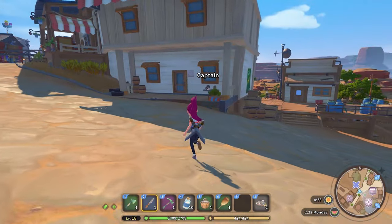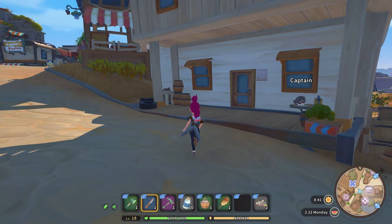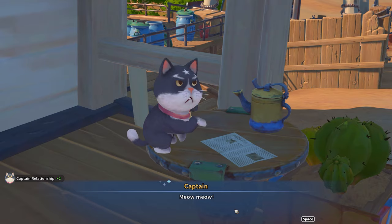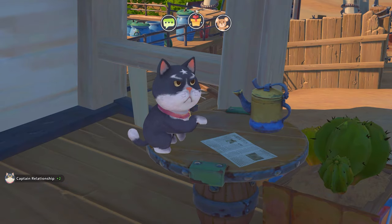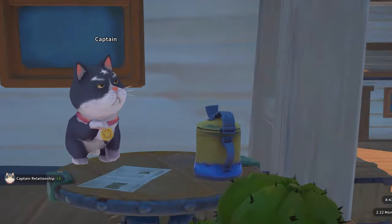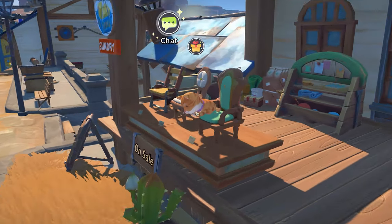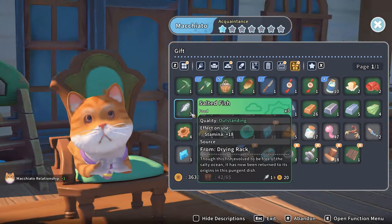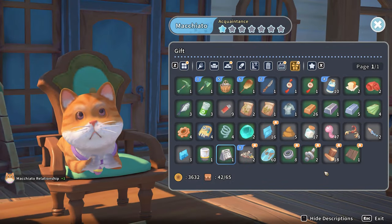The pet system does take a bit to open up in-game. However, whether you can adopt a pet is dependent on your friendship level with them. So if there's a pet roaming around that you want to potentially adopt, make sure you start early to at least talk to them daily or maybe even give them gifts. And yes, I will adopt the derpy cat Macchiato if it is the last thing that I do in this game.